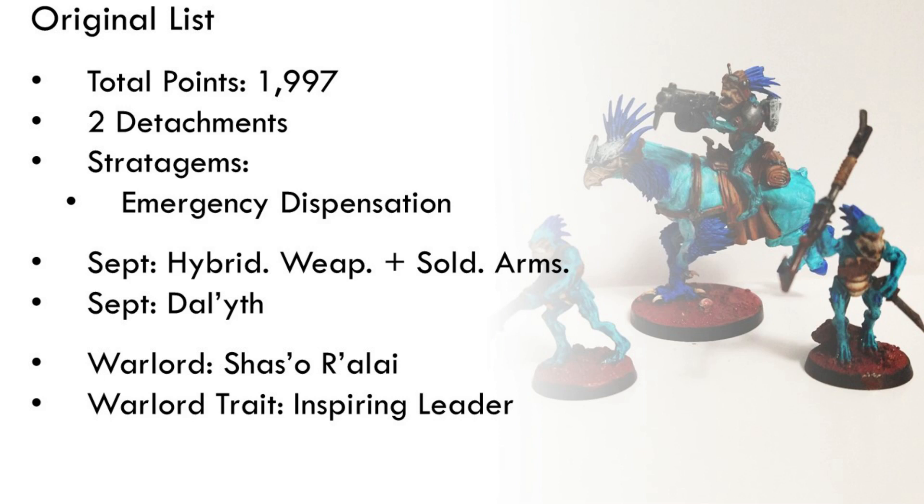So sit back, relax, and enjoy the show. The original list is a 2000-point — or 1997-point — list including two detachments and uses the Emergency Dispensation stratagem to get a few prototype weapons and relics. One of those detachments is a Kalshan detachment using the custom sept rules of Hybridized Weaponry, giving a little extra range on assault weapons, and Soldiers in Arms, giving For the Greater Good additional range up to nine inches.